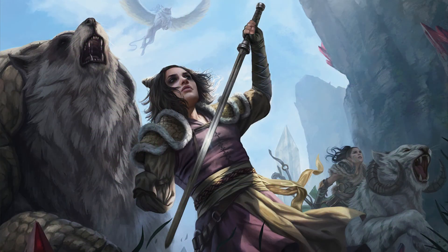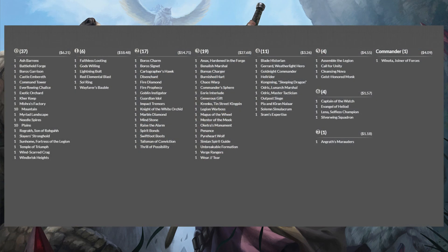And that's the deck — $50 Winota tokens, focusing on putting as many creatures into play as quickly as possible and rushing everyone down. As always, prices are pulled from TCGplayer.com and there's a decklist down in the description. Let me know what you think about the deck in the comments — is there something you like, something you didn't like, something you think I should add? Or if you've got a commander that you'd like me to look at in the future, post it down there. I'll take a look, let's see what we can do.